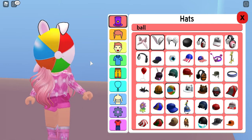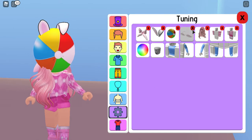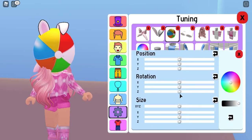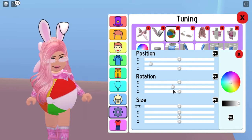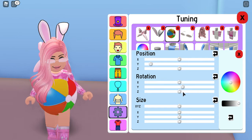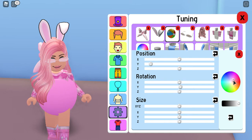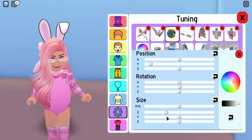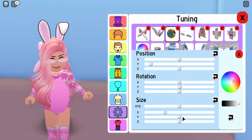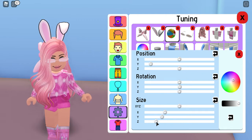So as you're wondering, why is there a big ball on my face? Well, go to settings, click the ball, and then you can do whatever you want. You have to put it down where you want it like that, and set the rotation. Make it the color that you want, and you can do some rotations, whatever you want.